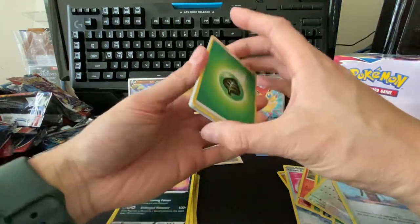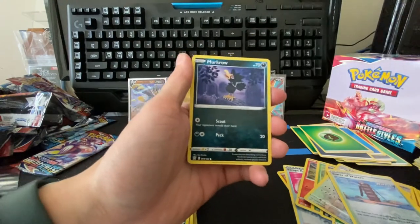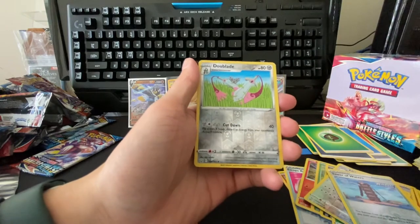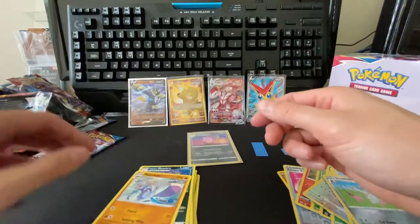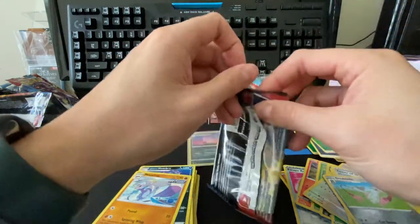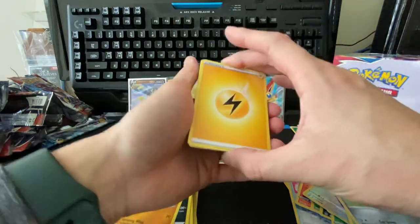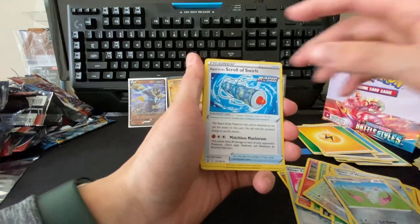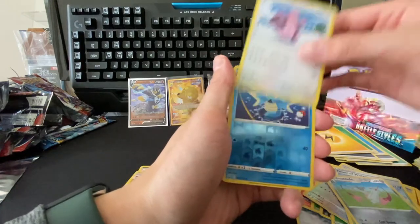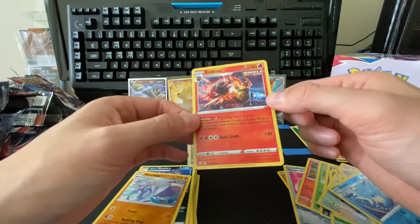Leaf energy, bouffalant, urn of vitality, spewpa, murkrow, pep pig, onix, electabuzz, a ball toy, a reverse doublade — and that's our second to last pack. Last pack for today, hoping for some last pack magic. A white coat card to end it off: lightning energy, camping gear, cedra, rapid strike scroll of swirls, bronzor, murkrow, a horsea, a cherubi, a lickitung, reverse cedra, and emboar — single strike. I think this is the first time I got emboar too. Very cool.